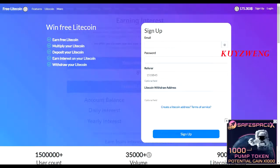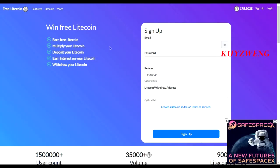If you want to register on this site, the first thing we will do is sign up on their site. Click on the link in the description below and you will be directed to this page. Just enter your email, password, and Litecoin address. If you don't have a Litecoin wallet yet, I recommend the FaucetPay wallet because the transaction fee is low and you can choose from many coins to transfer your earnings.